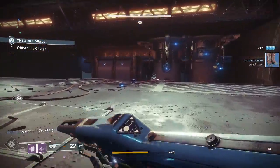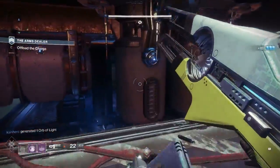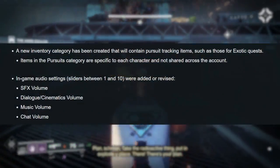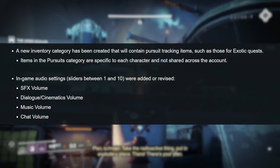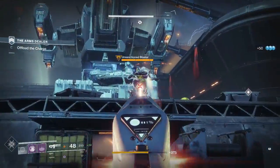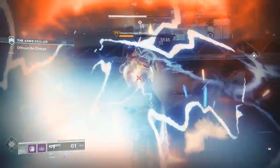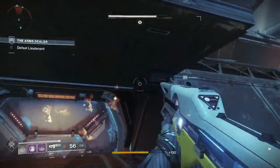Moving on, Guided Games will now feature a Leviathan guide emblem that tracks the number of raid encounters and raids a player has completed as a guide. They're also adding a new inventory category containing pursuit tracking items such as those for exotic quests. This means if you haven't completed the Legend of Acrius, that annoying scroll item that's been sitting in your inventory since launch is finally getting out of there — you're getting that heavy weapon slot back.